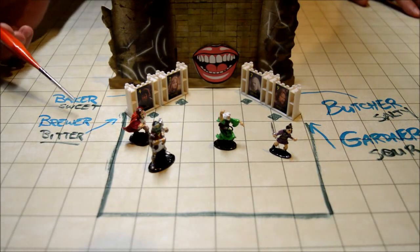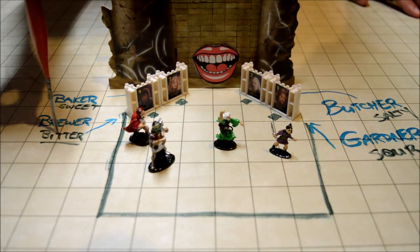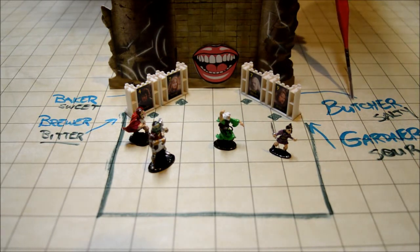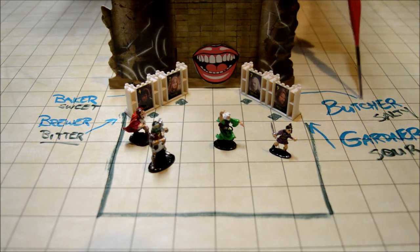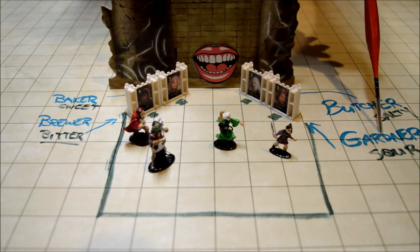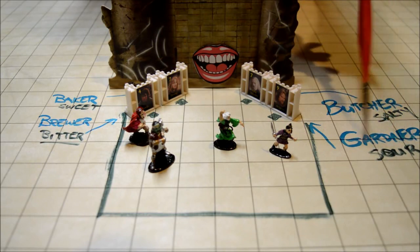The taste theme: the brewer drinking beer represents a bitter taste, since hops make beer bitter. The baker with pastries represents sweet. The butcher's meat and fish going into storage represents salty — in medieval times, salt was used to preserve meats and fish. And finally, the gardener sitting with water and lemons represents a sour taste, as that lemon drink was a common medieval beverage.